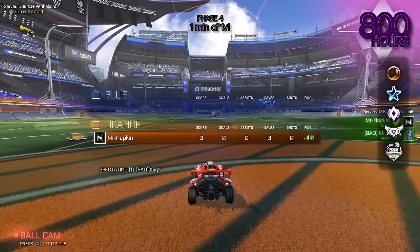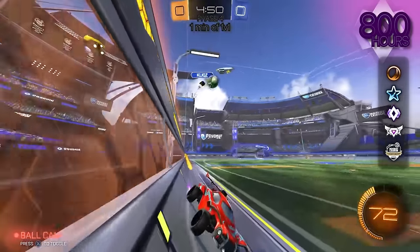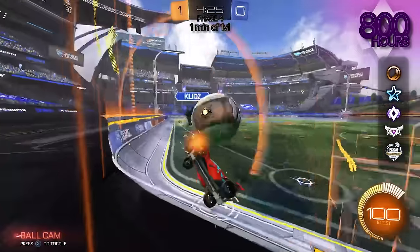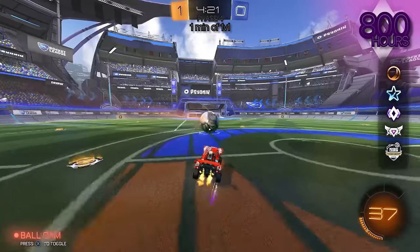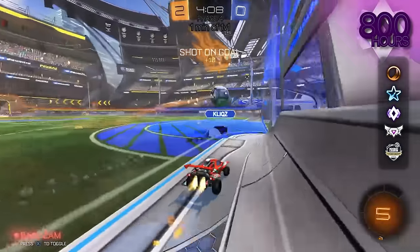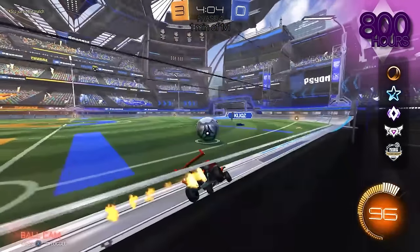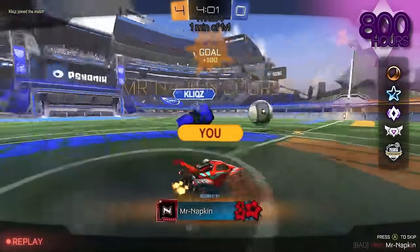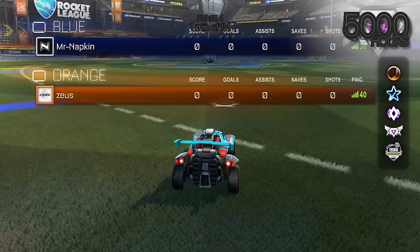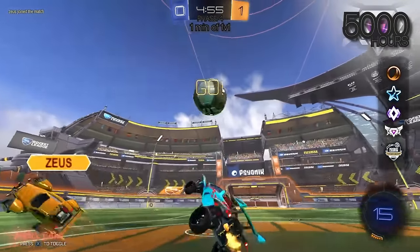Now we got one minute of 1v1 against me. I want you to go full tryhard, no holding back. What is that? Wave dash. This is your first goal, I think. Let me get this boost. Maybe another one if I don't miss. Did I miss? Let's go. Can I get this angle? Please go in. Let's go. Seven seconds — I need one more and you'll do worse than the plat. Oh, let's go. A little context: me and Zeus play against each other pretty often. I'm kind of his arch nemesis — he never beats me.